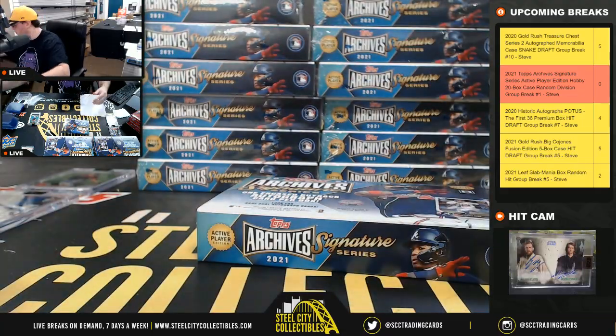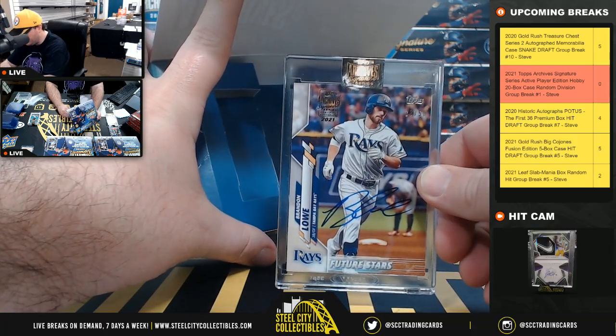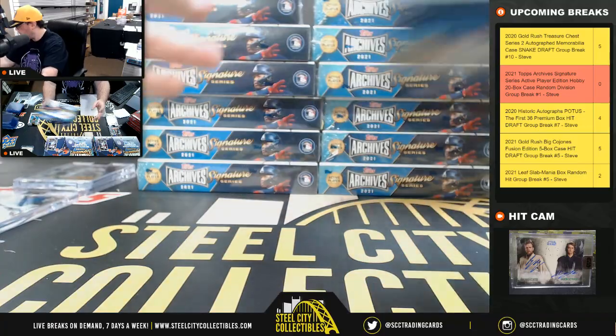Box number eight — Brandon Lowe, number 23 of 50, from Topps, for the Rays, going to Michael.